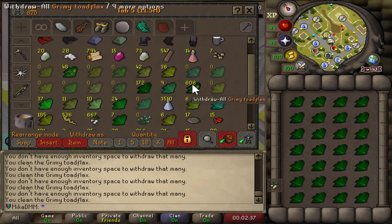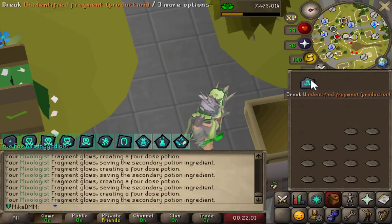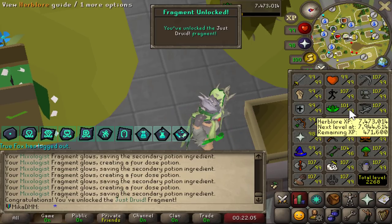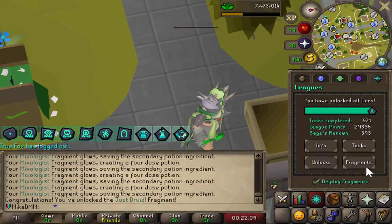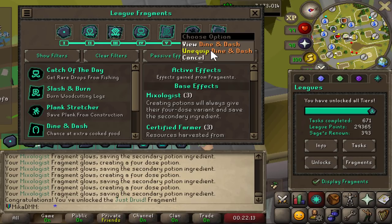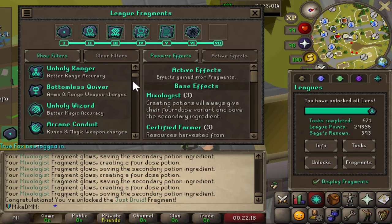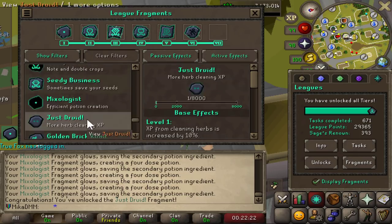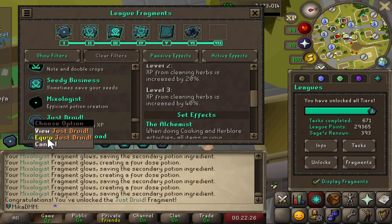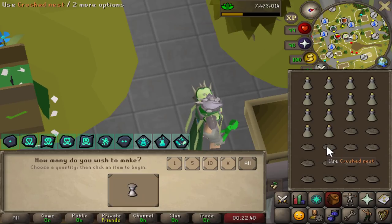I want everybody to stay calm because this is a big moment. Oh my god, finally. 93 Herblore is how long I needed to unlock the final fragment. I genuinely thought I was going to go basically till 99 without getting it — I thought I was bugged. But that's the last fragment I've got to level up; all my other ones are maxed out. It just draws more XP when cleaning herbs, so I'll equip it and start leveling the last fragment to max.